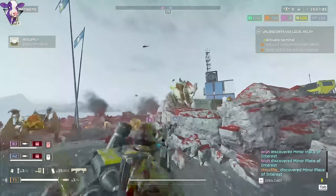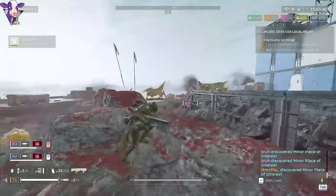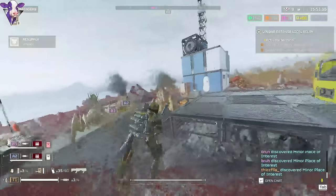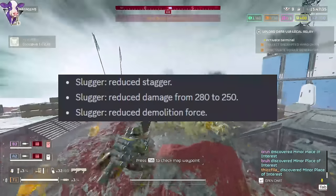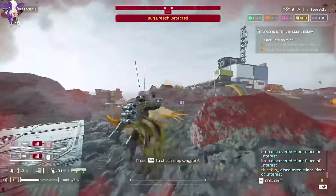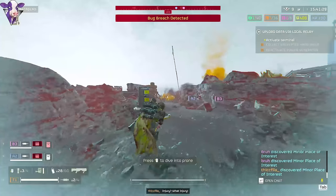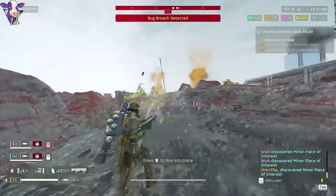The first thing we need to cover is the Slugger, a fan favorite shotgun after people realized how underrated this gun was at launch. It has been nerfed by 30 damage, the stagger has been reduced by a bit, and it no longer opens doors. I'll be honest, this gun to me still feels fine. Damage-wise, it really feels no different.